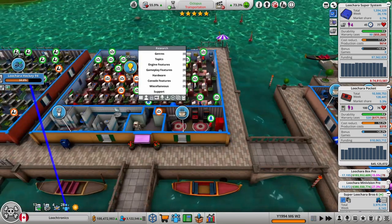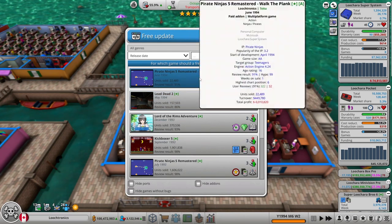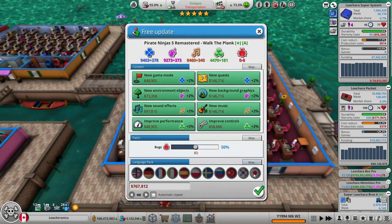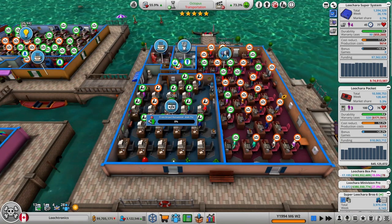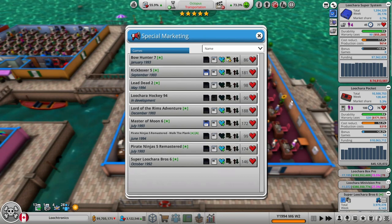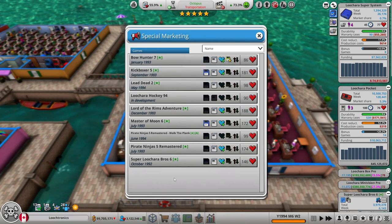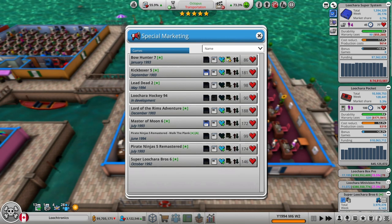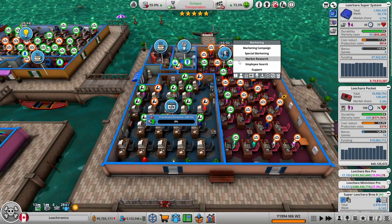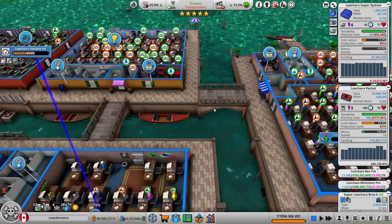Research team is currently idle. Secondary development team is currently idle. Let's do a free update for Pirate Ninjas 5 Remastered Walk the Plank, which is a paid add-on. But the marketing team is not currently doing anything — does anything need a demo? Not really. So no demos. What could we do with these people? They're just going to chill for now, I guess.